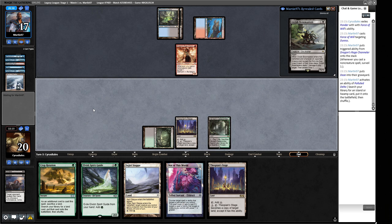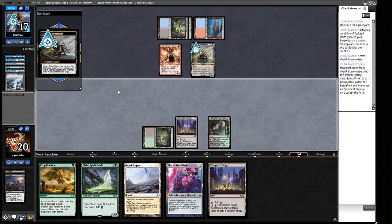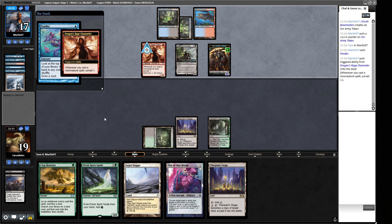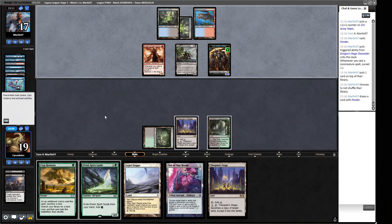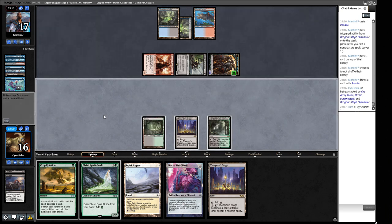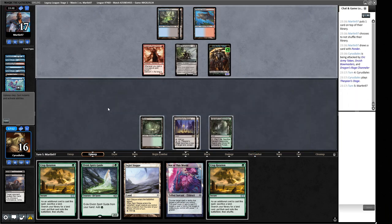We can turn this into a Dark Depths right now, or wait one more turn and do it all at instant speed — that seems more solid. This way we play around Wasteland better. Whatever the one card in their hand is, they're really trying to protect it. Maybe it's Submerge, but we have Not of This World for that. We draw a second Crop Rotation. The plan is next turn to do it all instant speed at their end step so that Dragonsrage Channeler attacks us, giving us a free ride into their face.